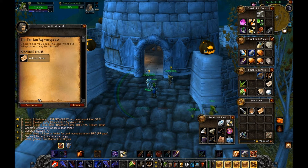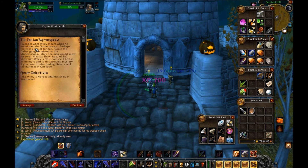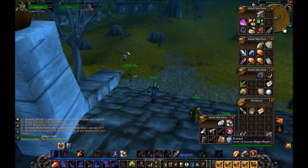The follow-up: 'The Defias Brotherhood.' Gryan says: 'I should have let that scoundrel rot when I had the chance — but this information is crucial. Good work. I wonder what Wiley meant when he mentioned the stonemasons — could the Defias gang be related? Only one man would know for sure: Matthias Shaw, head of SI:7. Show him Wiley's note. If you have trouble finding Shaw, check the barracks in Old Town.'